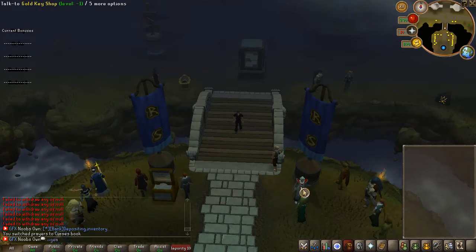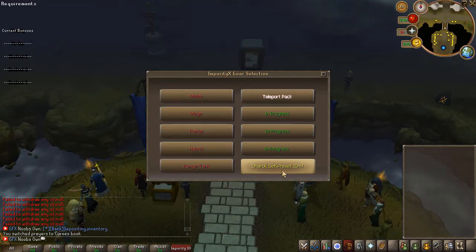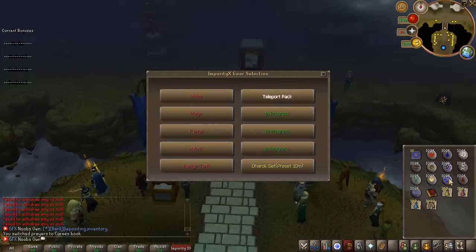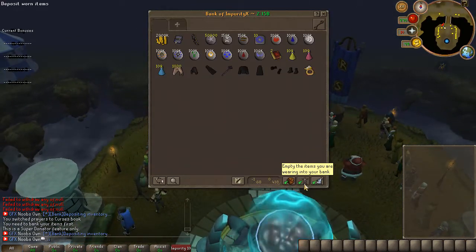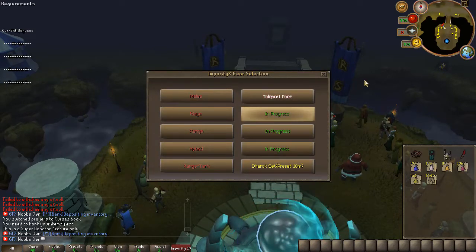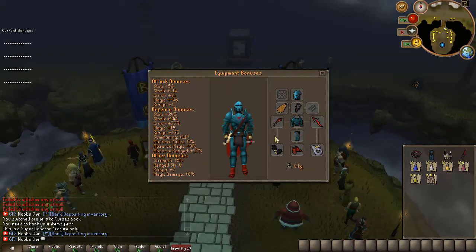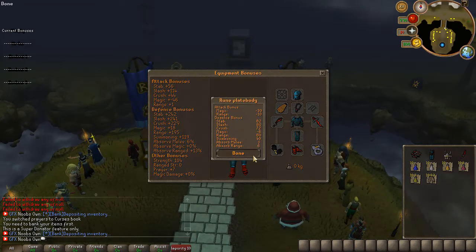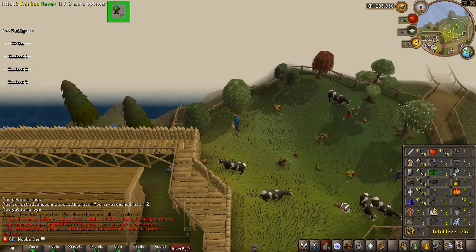You can also type commands like 'kong' to get your starter gear — for example a Dharok set for 10 million coins, and a teleport pack that gives you a bunch of runes, which is pretty nice. After banking items and setting up the melee preset, you can check the stats interface to view attack and defense bonuses of individual armor pieces, which is a really useful feature.